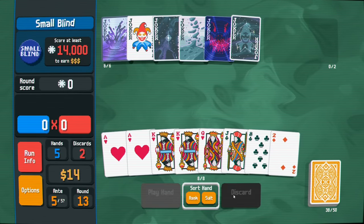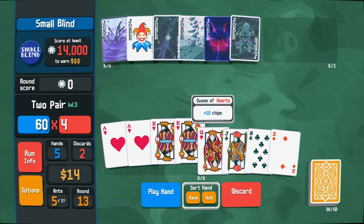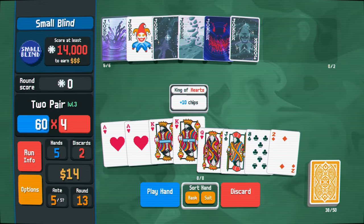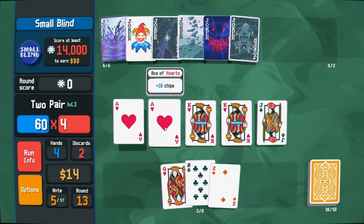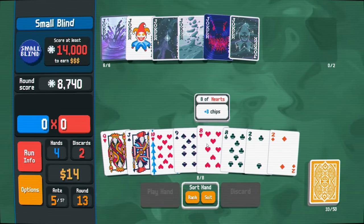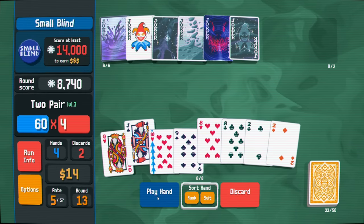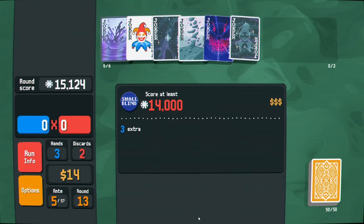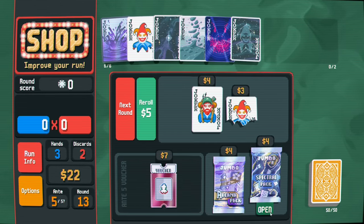Now we have a good two pair, or a full house, or a flush. It's weird - playing the flush is good but it's level two. Playing two pair would upgrade my multiplier and it's easier to get. Maybe I'll just play a jack to get the face card bonus. Two pair again with a face card for good measure. Huge result from three or fewer cards! Spectral pack - we take that.